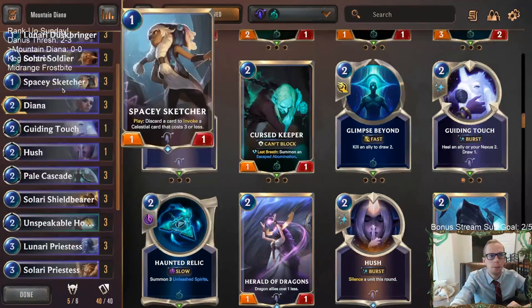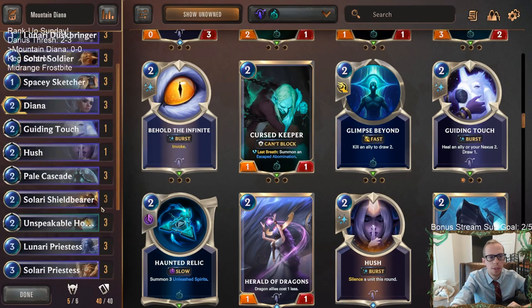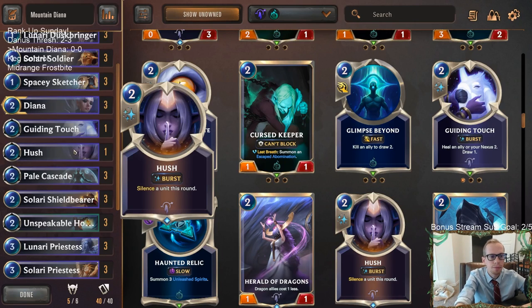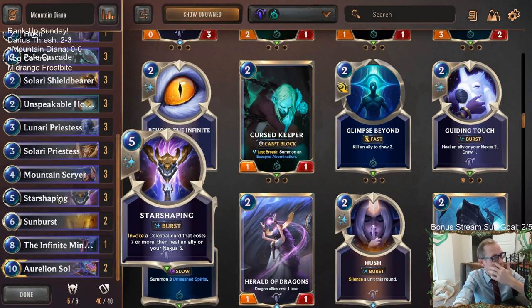So we're Mountain Scryer with Diana and some Nightfall. We're making two changes with the new metagame and new cards. Before we had two Hush — we're going to cut that down to just one Hush, since it's not as good as it was before without getting all the fleeting copies. We're going to play a Guiding Touch instead to help us against all the aggro — there's a lot of aggro with discard aggro and pirate burn, so we're trying one Guiding Touch over the second Hush.